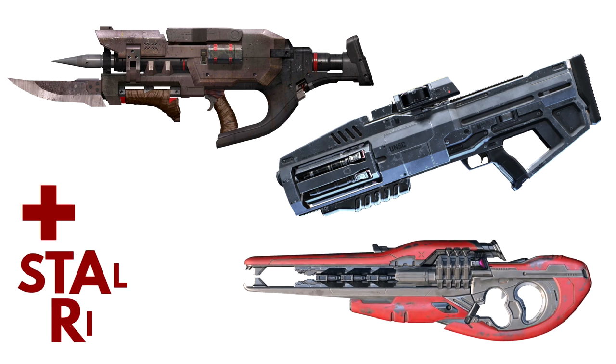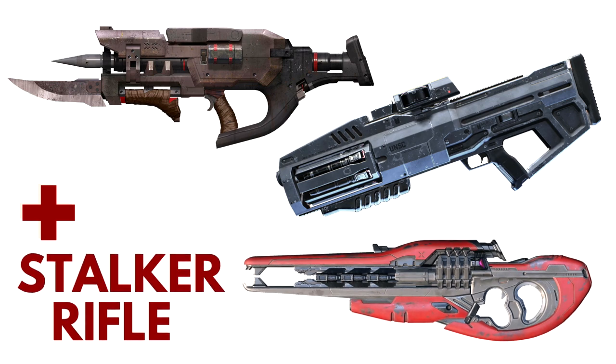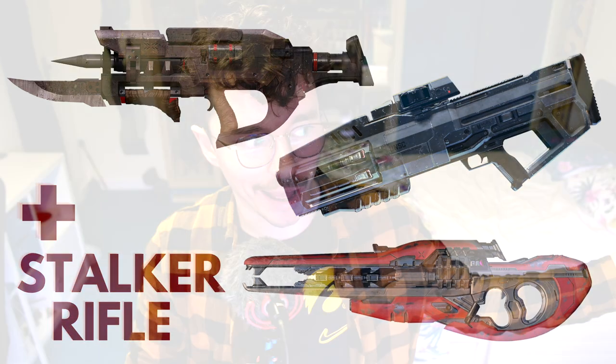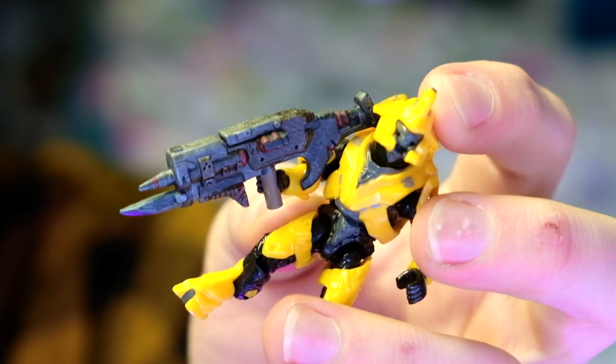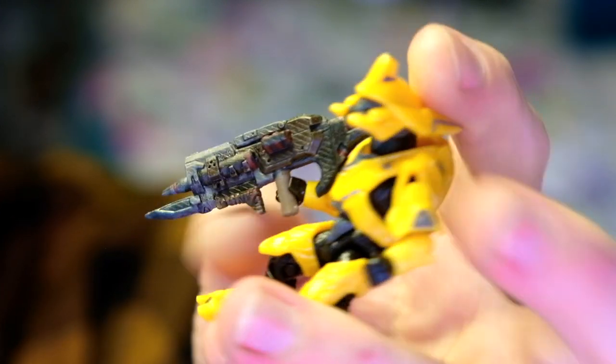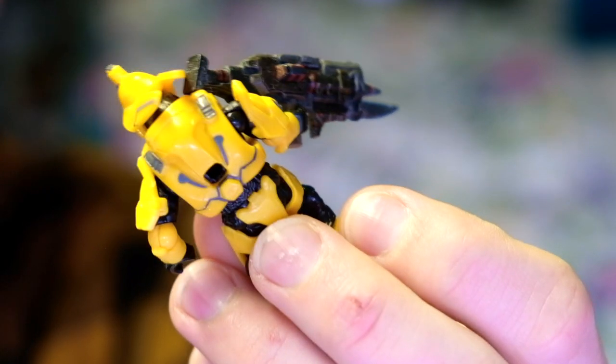I'm kind of surprised the Skewer's not in this list. Pretty much the only two weapons missing from this list and the ones we've already got are the Skewer and the Hydra. But we've had a Hydra since Halo 5, so it's not really a necessary mold. I've got this 3D printed Skewer here — it's painted by FlusteredMCX and it is just exceptional. It's been on my desk for a long time; I think it's so gorgeous. I would love to see a Skewer produced by Mega officially soon.